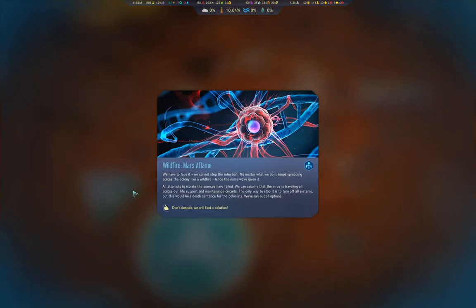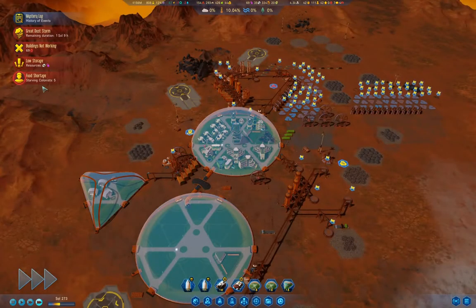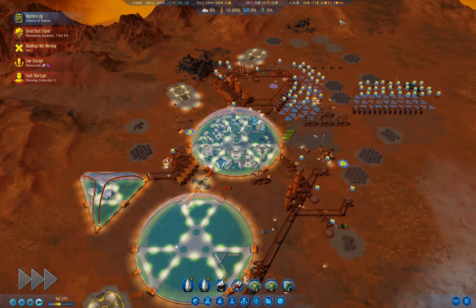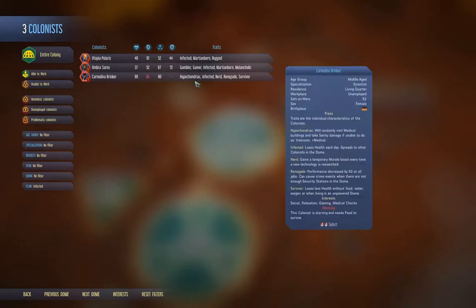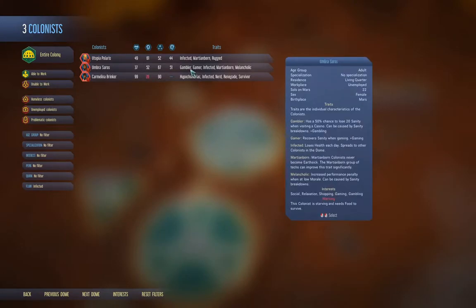We have to face it — we cannot stop the infection no matter what we do. It keeps spreading across the colony like a wildfire, hence the name. All attempts to isolate the sources have failed — we can assume the virus is traveling all across our life support and maintenance circuits. The only way to stop it is to turn off all systems. Don't despair, we will find a solution. We still only have three infected.